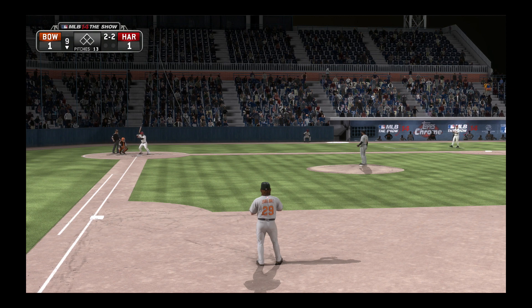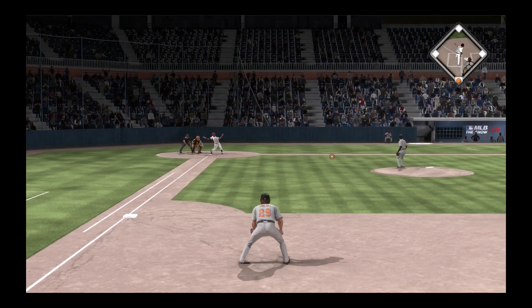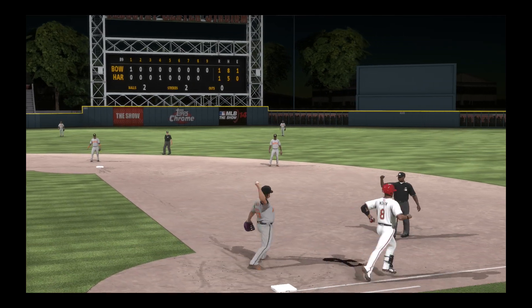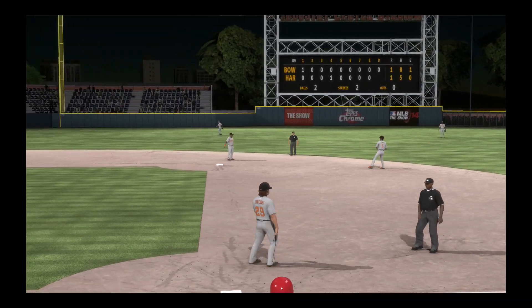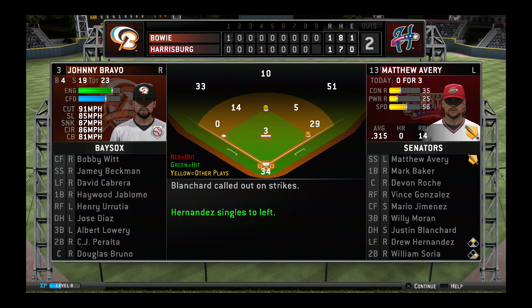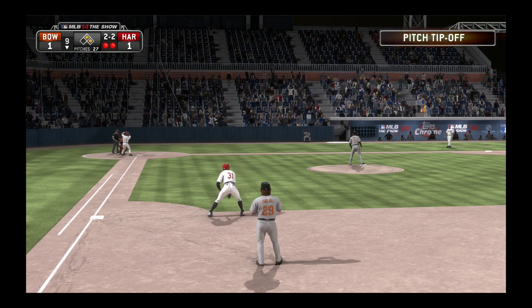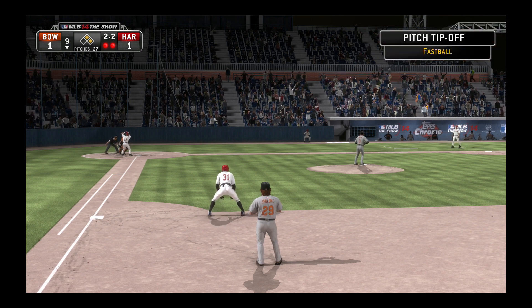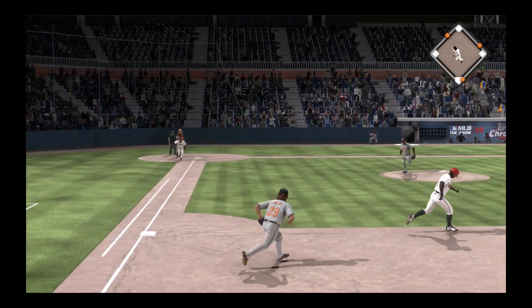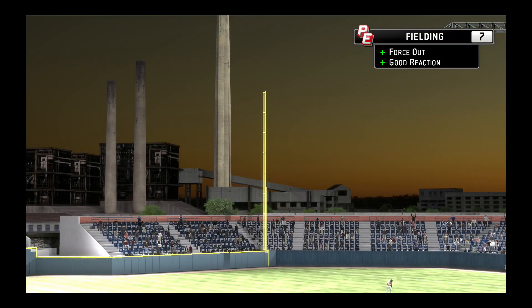Willie Moran is set to go now as we lead off the bottom of the ninth. This is swung on and bounced to shortstop — throw on to first in time, one away. Matthew Avery will stand in — hitless to this point but with a chance to be a hero. He knows better than anybody in that lineup that one swing could make up for a whole game's worth. And the two-out threat will not come to pass as the inning is over.